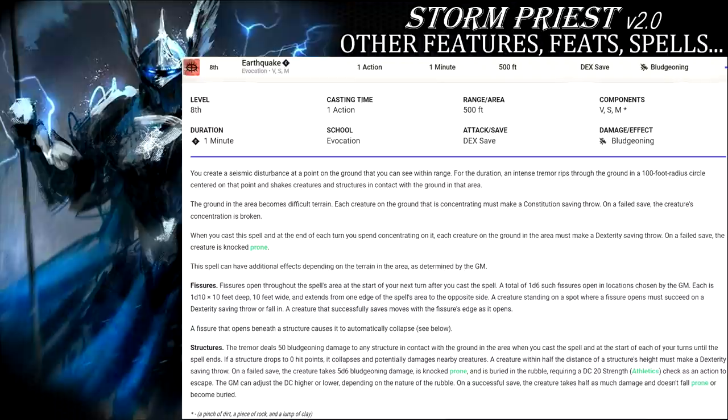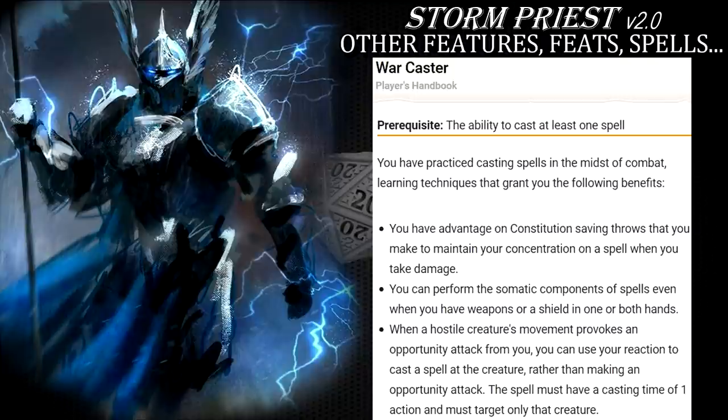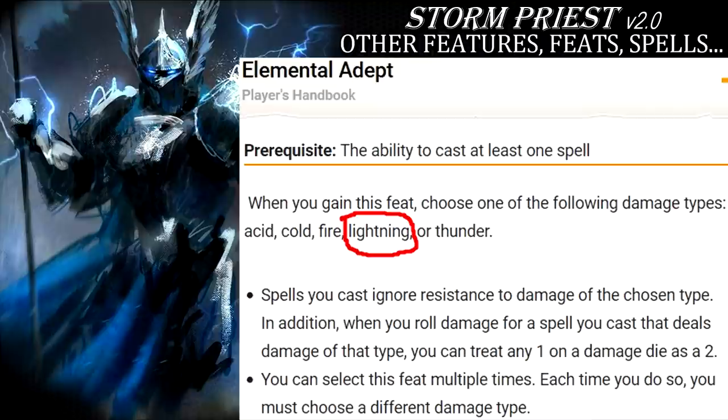Obviously a lot of these spells require concentration. That's why you need to start in sorcerer to get that constitution saving throw proficiency and grab the Warcaster feat at some point to maximize the odds of passing those saves after you inevitably take some damage. Shocking Grasp also synergizes nicely with the feat and overall theme of the character, allowing you to zap the enemies trying to leave your reach. Now the reality of a spell blasting specialist like this one focusing mostly on lightning damage is that sooner or later you will encounter an enemy resistant to lightning damage. To avoid that, Elemental Adept feat comes in handy to both ignore the resistances and at the same time prevent super low damage rolls by turning all of those pesky ones into twos.